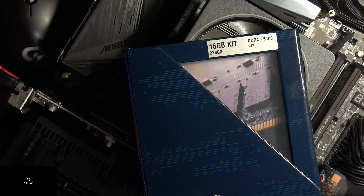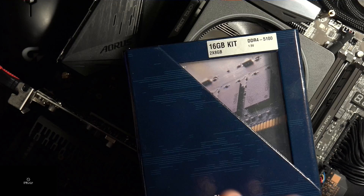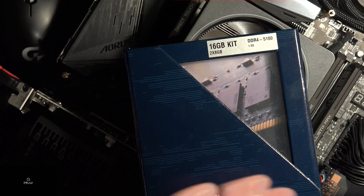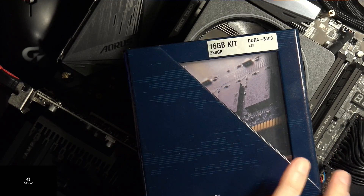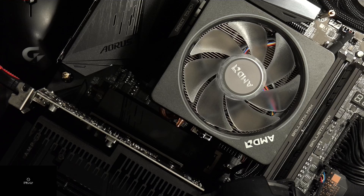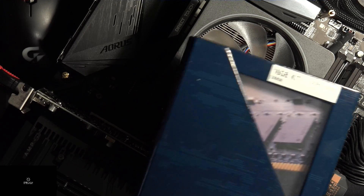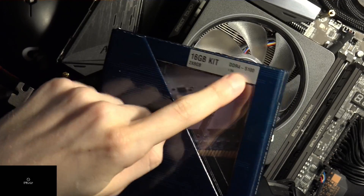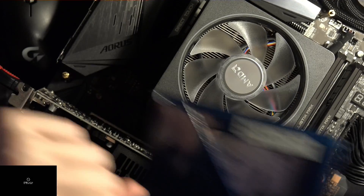Hey guys, Buildzoid here. Today we're finally taking a look at this crazy DDR4-5100 memory kit from Crucial actually running in a system. We're going to run some benchmarks at a variety of different settings. These DIMMs are a pain to get working — that right there is just one very brave XMP.